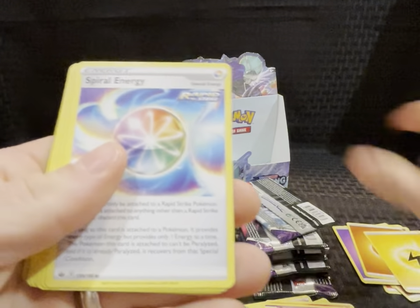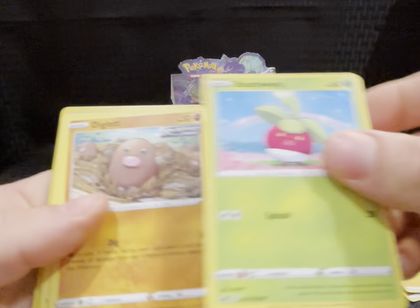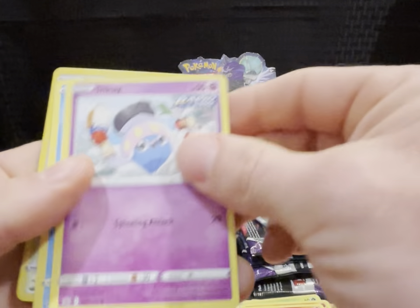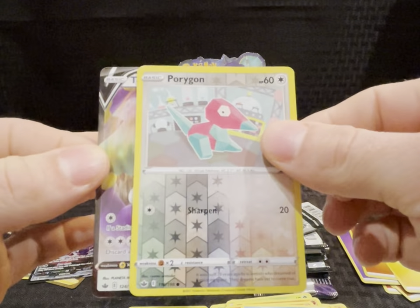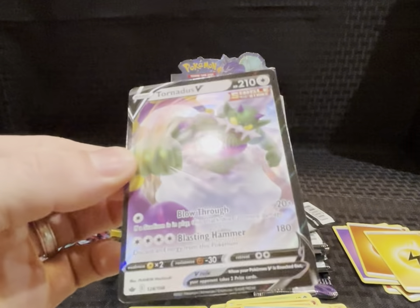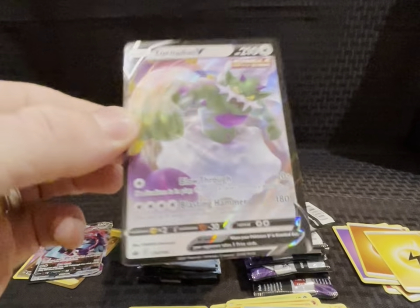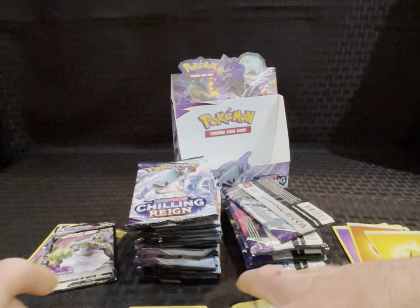Pack ten — energy, Spiral Energy, Honey, Avery, Bone Sweet, Diglett, Larvesta, Inkay, Castform, reverse Porygon, and a Tornadus V full art. Not bad!